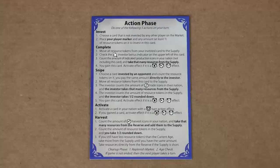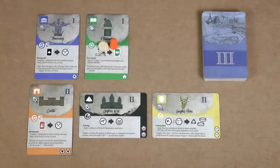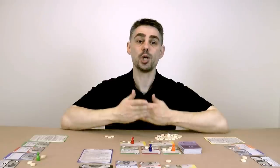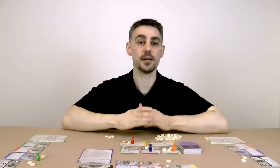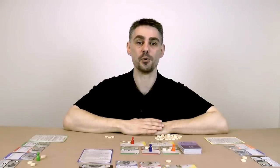After you have completed your action — and remember you only get to do one action — you perform your cleanup phase. Reveal cards from the deck to refill the market back up to 5 cards in a 3 and 4 player game, and 6 cards in a 5 player game. Then check for any cards in the market which are 2 ages older than the current age. Any cards that are invested in are safe, but any that are not invested in are discarded and replaced by a new card.